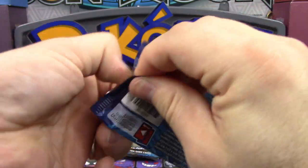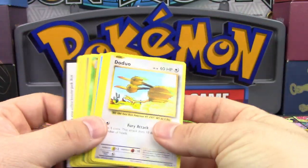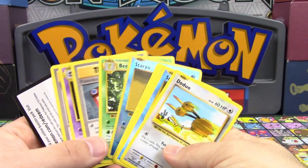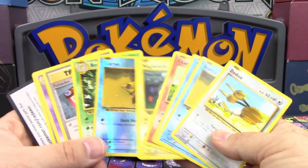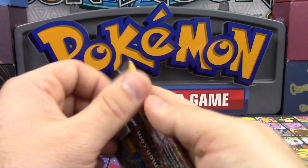Evolutions is kind of the same way. There's only a couple of cards that are worth pulling out of here for at least collect or competitive value, and there is nothing in here at all for this one either. We got a Beedrill, which isn't anything at all — no holo, no ultra rare at all.